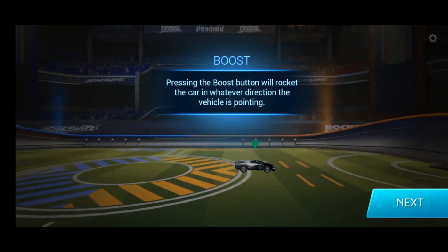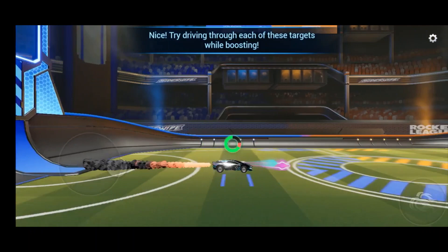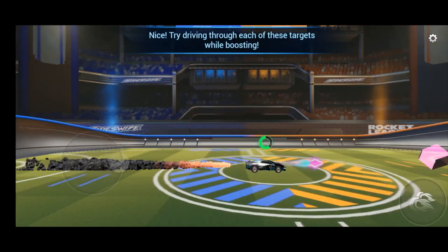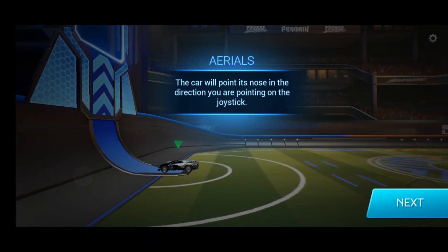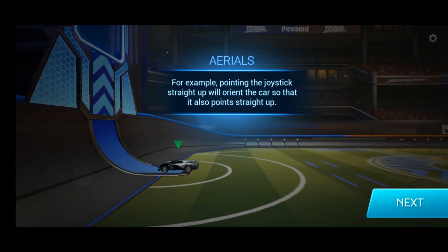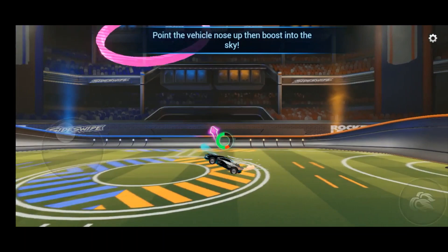You can direct your car where it goes. Pressing the boost button will rocket the car in whatever direction the vehicle is pointing — this is the boost button. You can boost like this, and that circle will always refill when you're on the ground, but if you're in the air it won't. The car will point its nose in the direction you're pointing on the joystick. For example, pointing the joystick straight up will orient the car so that it also points straight up. To make the car fly, simply point the joystick up and boost.